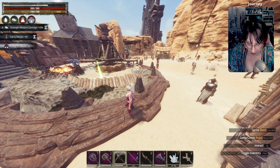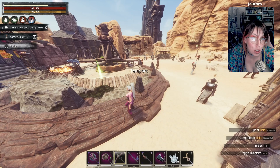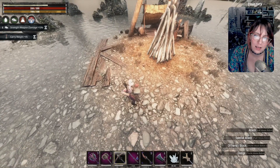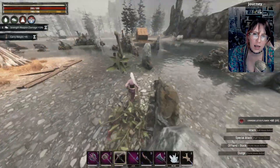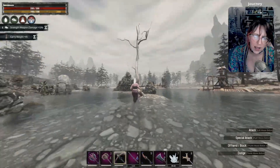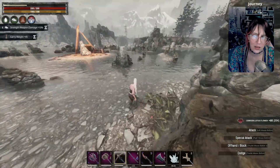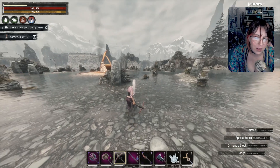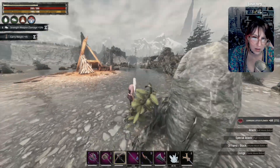On to Mounds of the Dead — I keep putting off obsidian. We're already level 23 and haven't even done journey steps. Mounds of the Dead is not only a great source of mushrooms everywhere for sweet XP, but you'll also find a lot of red lotus which you can grind down. You'll also get some bark. Harvesting lotuses seems to give the most XP, along with metal, but lotuses are definitely the best.